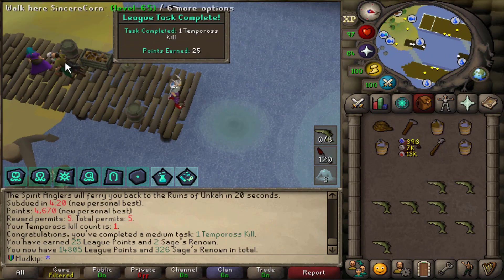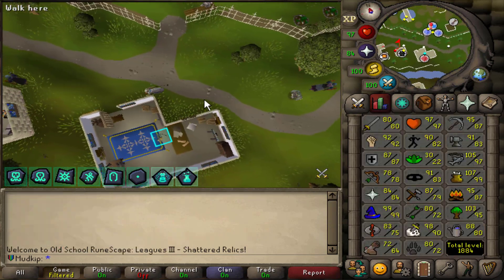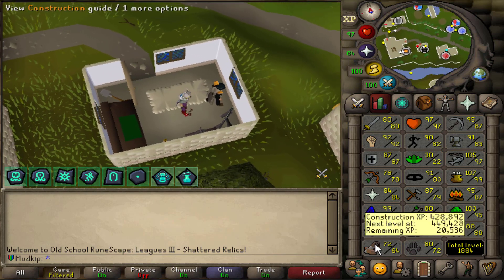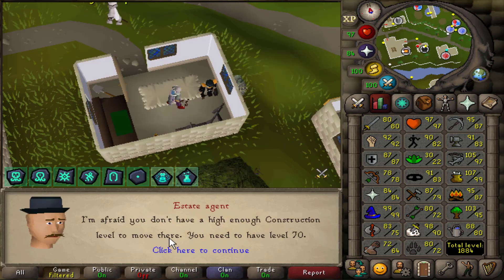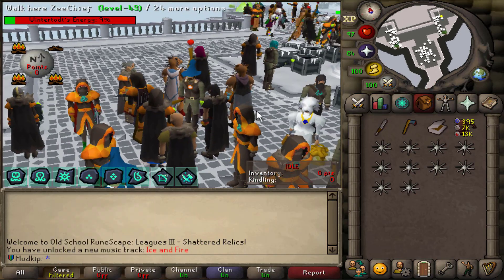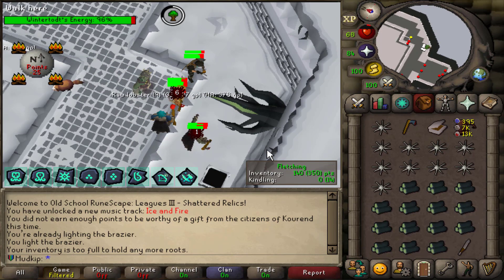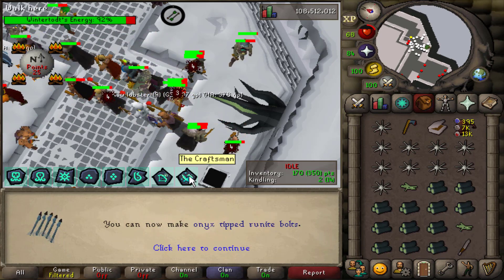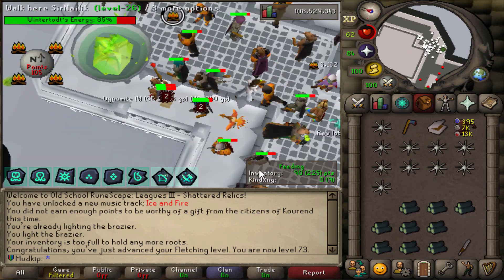That is one KC at Tempoross and we are now under 200 points to tier 7. I'm not sure if this is going to work, but you need 70 Construction to move your POH to PRIF. Right now with the boost I'm at 72, although I'm inclined to believe that's not going to work - and yeah, still need 70 real levels. Triple logs here at Wintertodt, and once I get the full inventory I should be able to fletch the whole thing at once. I guess the fletching doesn't work the way it's supposed to with the Craftsmen, so they made an exception here.